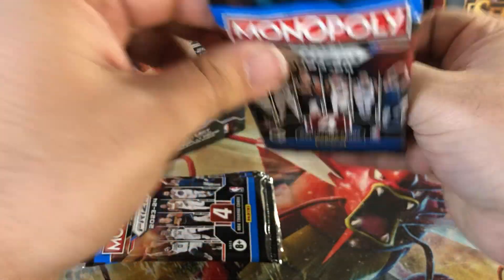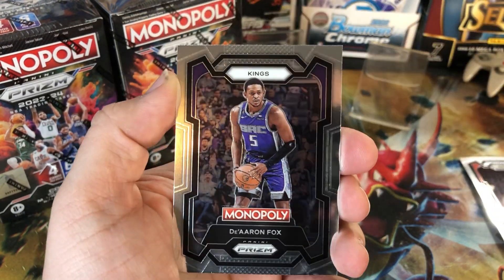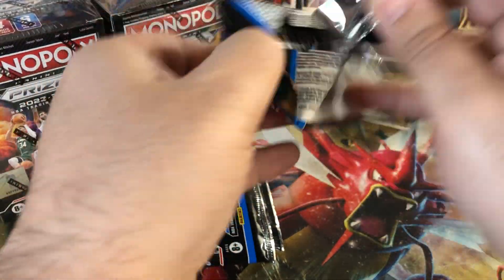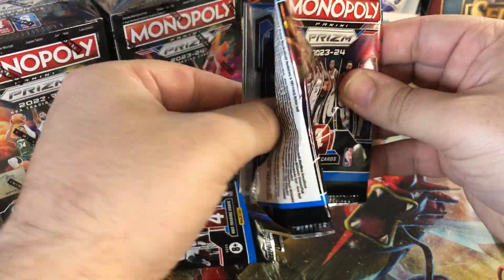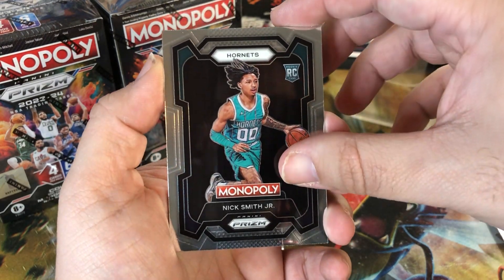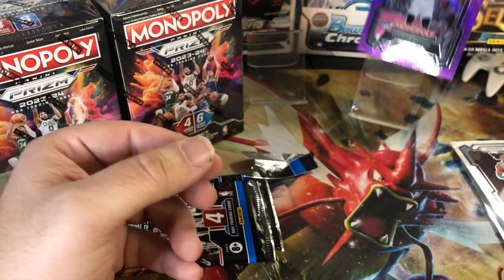The purple waves that are guaranteed in these are also very nice, especially if you can get it in the correct player. We got a Grady Dick rookie, LeBron James, De'Aaron Fox, and a Bam Adebayo on the end. Looks like we have our purple wave — we got Kyrie Irving, Jordan Hawkins, Nick Smith Jr., and Keontae George in the purple prism. Those look clean — good thing it's a rookie too.